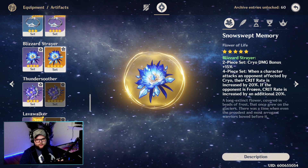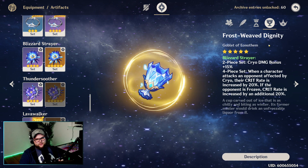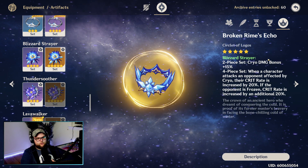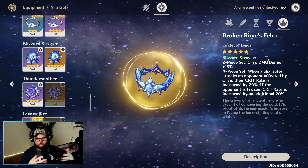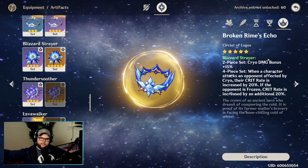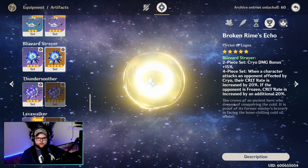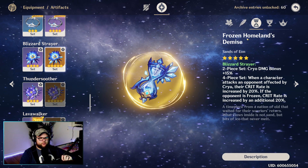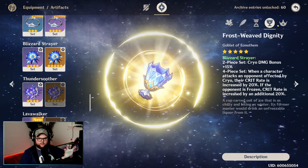For an overall generalist build, two pieces of Gladiator's Finale and two pieces of Blizzard Strayer are actually going to carry you for quite a while — the extra attack from Gladiator and the extra cryo damage bonus from Blizzard Strayer just works. For your stats: cryo damage on the goblet is pretty much a given. Crit rate and crit damage of course — if you're laser focused on weak point, crit damage makes sense; for a generalist, maintain the 1:2 crit rate to crit damage ratio. Attack percent on the sands makes a ton of sense. Any energy recharge you can get throughout will help since the burst costs 60 energy, and elemental mastery is also really good — just don't dedicate a full piece to either.